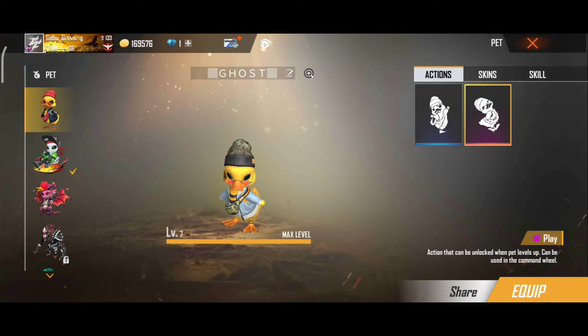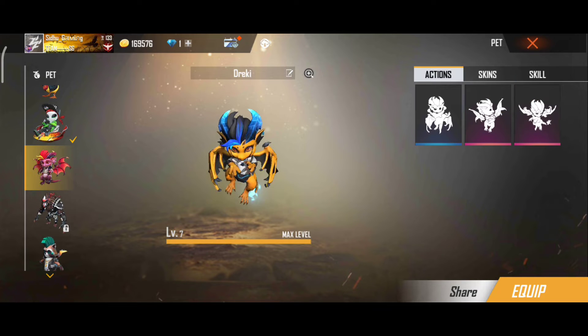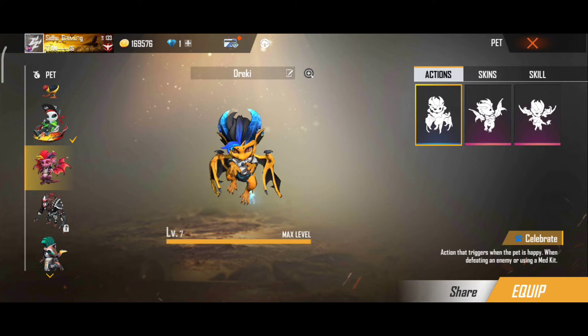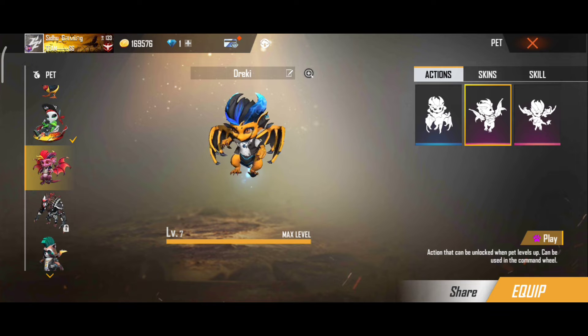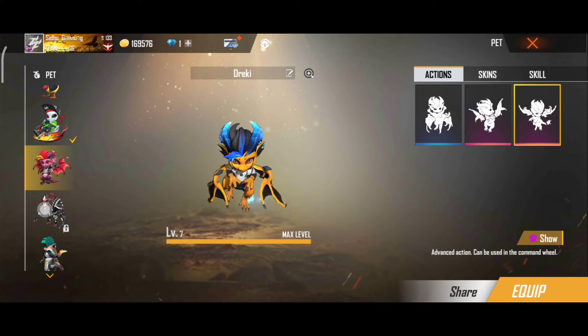This pet name is Drucky. Its ability is the owner is able to spot four opponents who are using medkits within a 30 meter range, lasting for five seconds. It is good to use in rush gameplay.